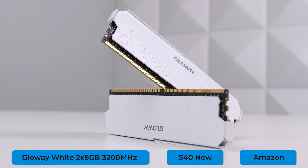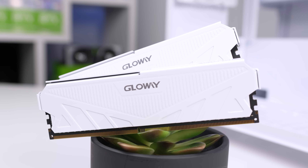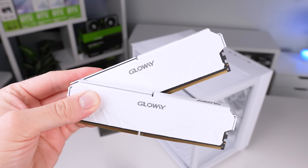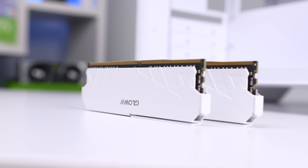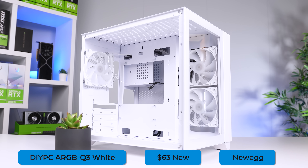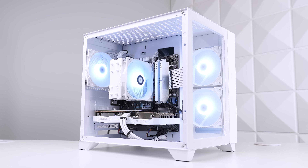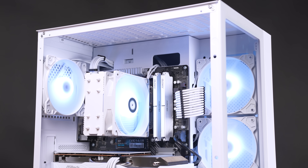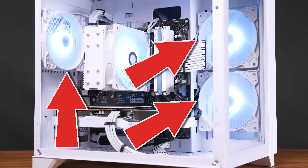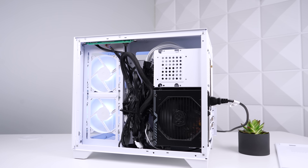For RAM, I'm using the Gloway White 2x8GB DDR4 kit clocked at 3200MHz, which will normally run you about $40. I found mine for a killer deal at $29, but we'll use $40 as a reference point. Housing everything is the DIY PC ARGB Q3 — a very popular choice for the budget PC flipping community. For $63, sometimes cheaper on sale, you get that meta fish tank dual chamber design, and it even comes with three pre-installed ARGB fans included. It's a pretty good-looking case for being so cheap, and the cable management isn't terrible.